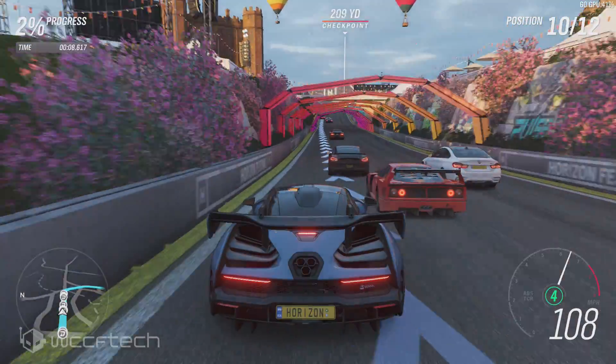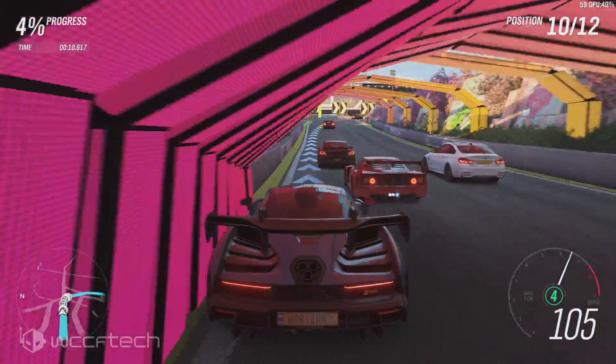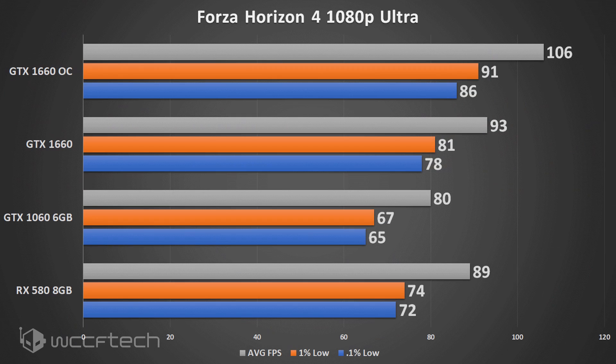Moving on to Forza Horizon 4, we see the GTX 1660 manual overclock carrying a massive 14% performance improvement, which is insane in a good way. That definitely takes it from 93 up to 106 FPS and boosts those minimum FPS numbers.